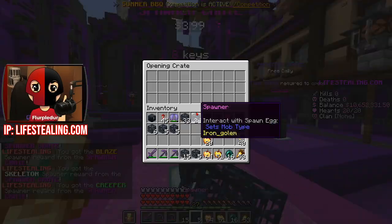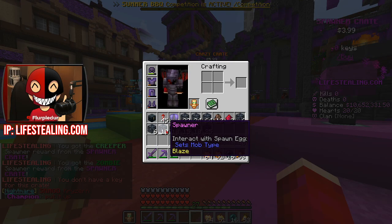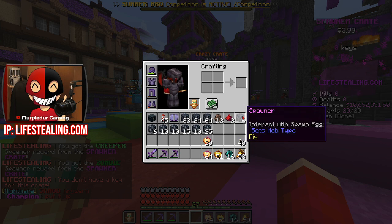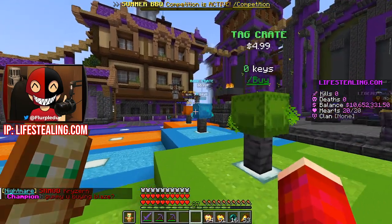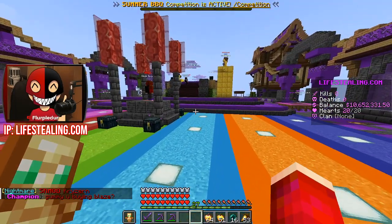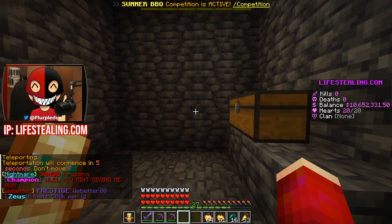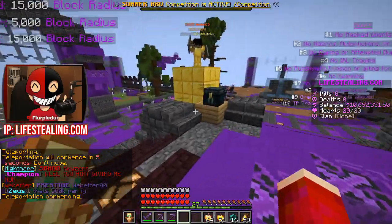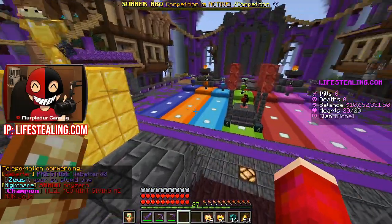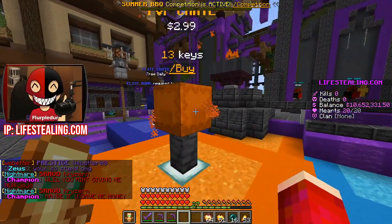We're going to spam through all the remaining keys and see what we get. In total I've got 25 Creeper, 10 Iron Golem, 15 Zombie, 10 Skeleton, 10 Blaze, 6 Enderman, a stack and 6 Pigs, 24 more Iron Golems that apparently don't stack, and 33 more Creeper Spawners - that is huge. From the Gear Chests I got another 10 Million Dollars, which is absolutely massive. Once I get some of these spawners up and running I'm going to be making a bunch of money - hopefully it'll work out.